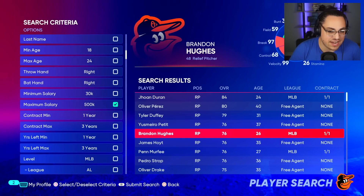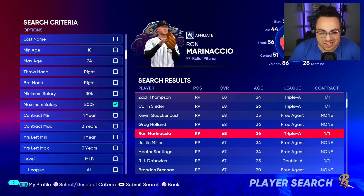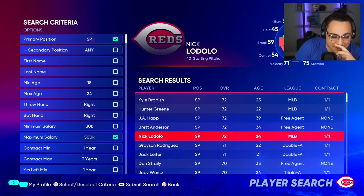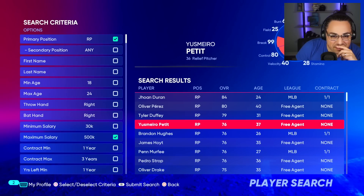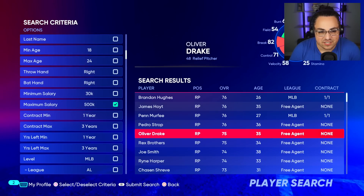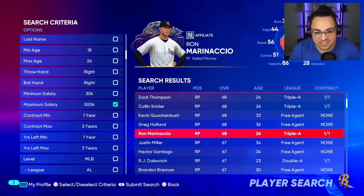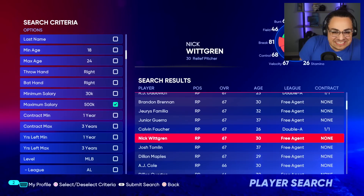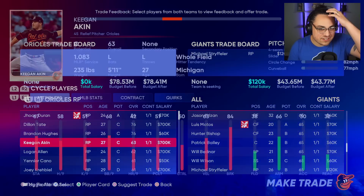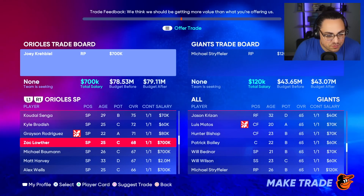I've tried signing free agents but can't afford any of them. Exploring closer options and starters with low stamina — could I get Petite for a season? Too much. I think John Means is going to have to be traded. None of these guys I feel like are going to do well. Let me get rid of somebody I don't think will perform and also a starter making a little too much money.